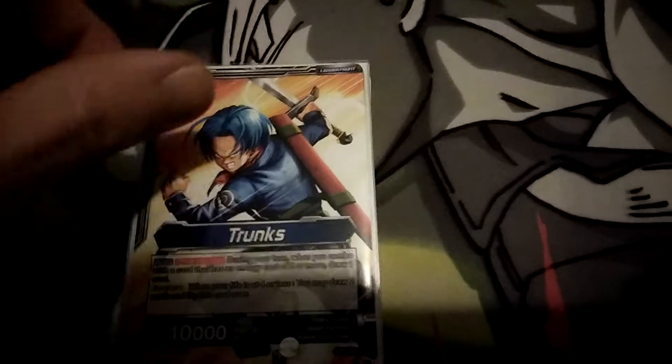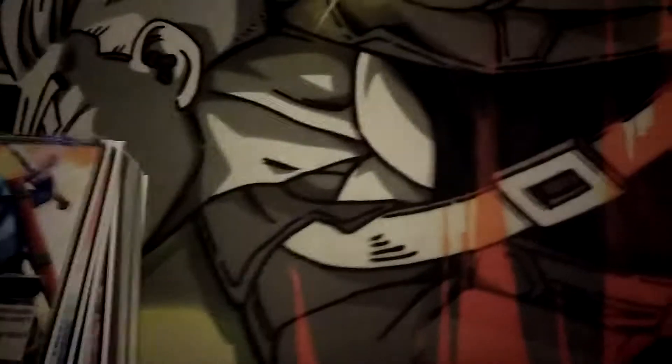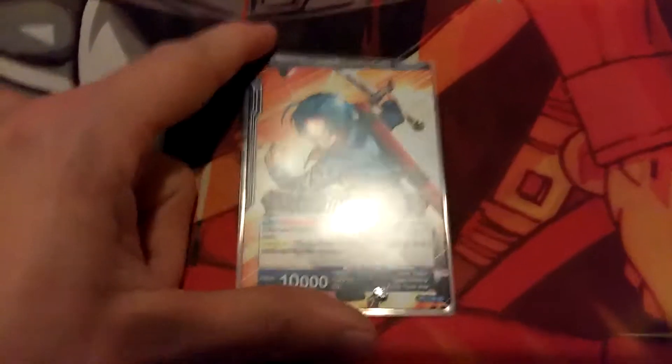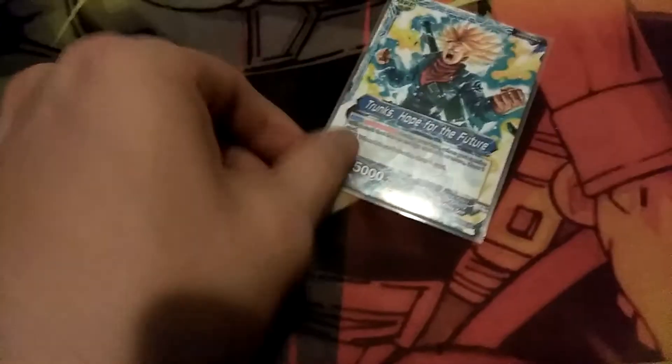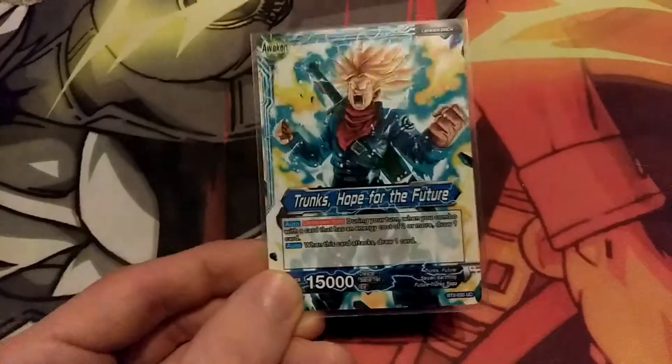Hey guys, it's Togtay. I've got another deck for you. This time it is red-blue aggro Trunks — our leader, obviously Trunks. There's the flip side. The whole point of this is to attack and combo a lot. You combo, you get to draw a card, and you're playing a whole bunch of low combos to where you don't have to pay mana, so it just works out.